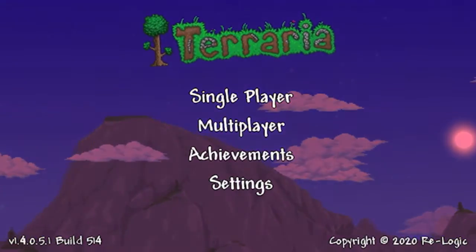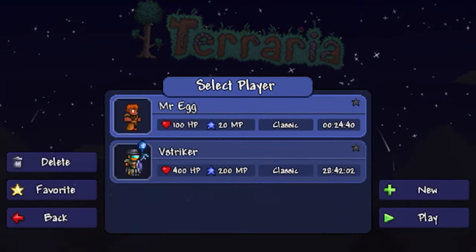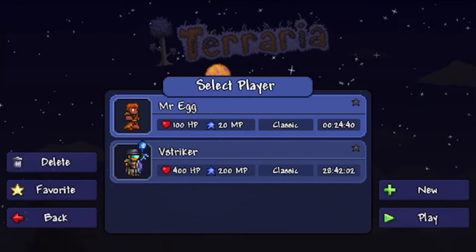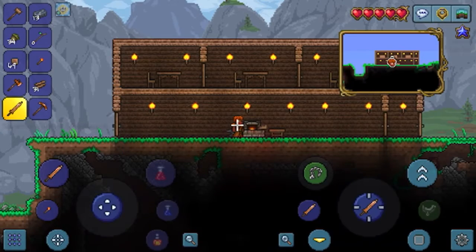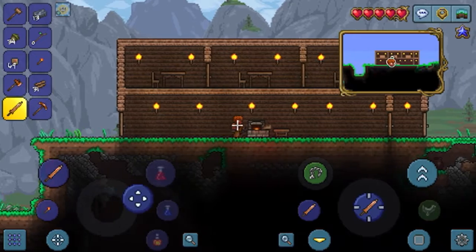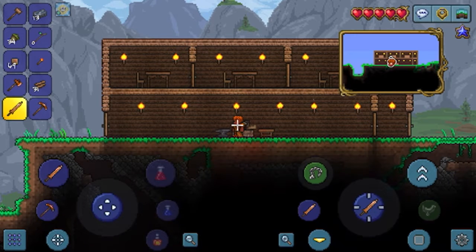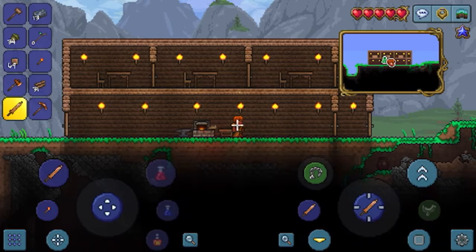Hello everybody, welcome back to another random game series video. Today we are back playing Terraria, so let's get started. If you haven't seen the last video you should definitely check it out because we got started on the game. I'm starting out with Mr. Egg on Mr. Egg's world and this is what we have so far. I started to do some mining, built up the house, and built the rooms you see above. Today I'm going to be trying to get NPCs to come to my houses and continue mining.